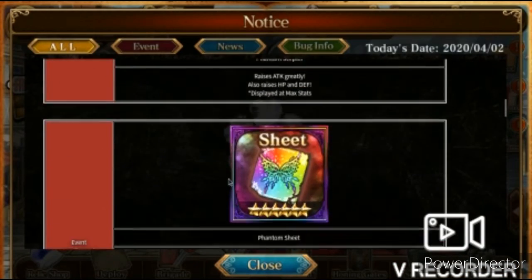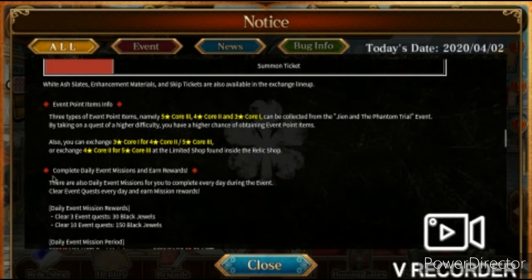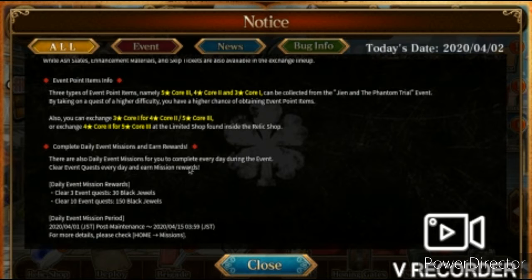The five-star Core 3, four-star Core 2, and three-star Core 1 can be collected from the Jean and the Phantom Trial event. By taking on quests of a higher difficulty you have a higher chance of obtaining event points. You can also exchange three-star Core 1 for Core 2 or five-star Core 3, and exchange four-star Core 2 for five-star Core 3 at the limited shop found inside the relic shop. Complete daily event missions and earn rewards every day during this event.